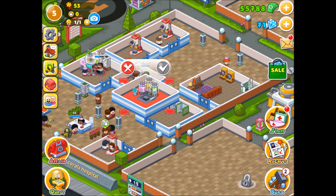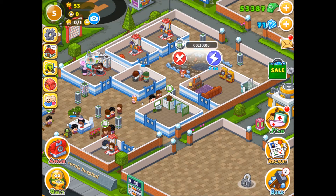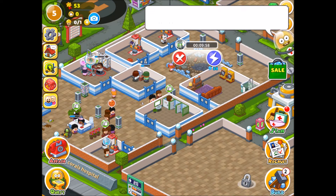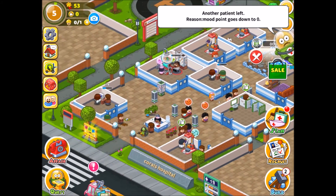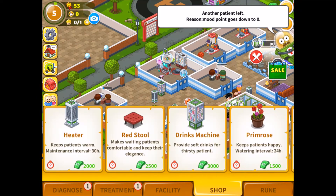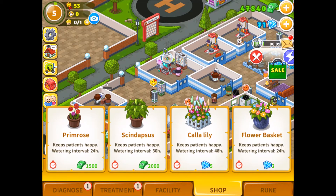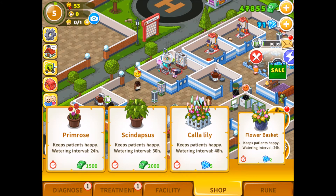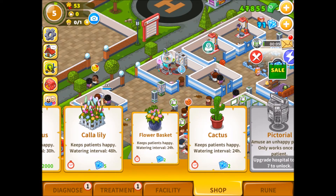Let's build two new rooms — treatment, injection. These rooms are getting in the way, they're a bit too big. That's fine. Move points going down. Let's build. Let's get a big flower basket.